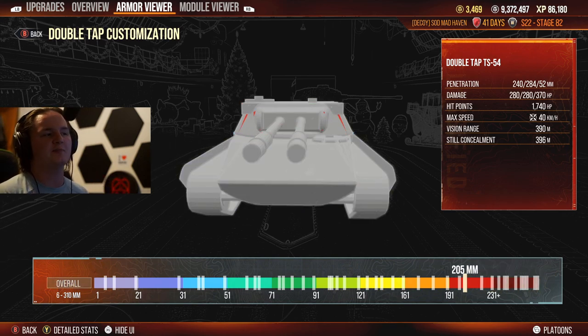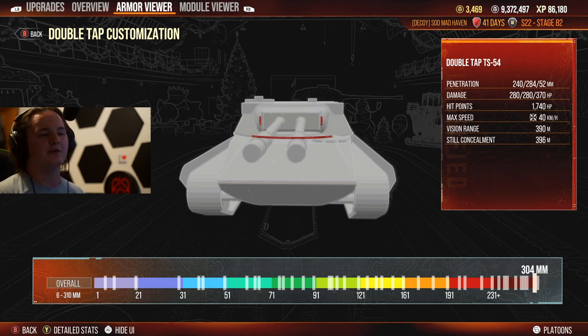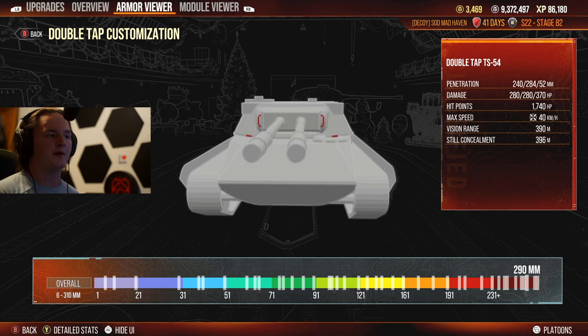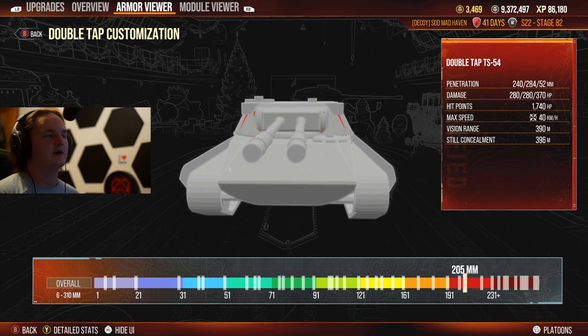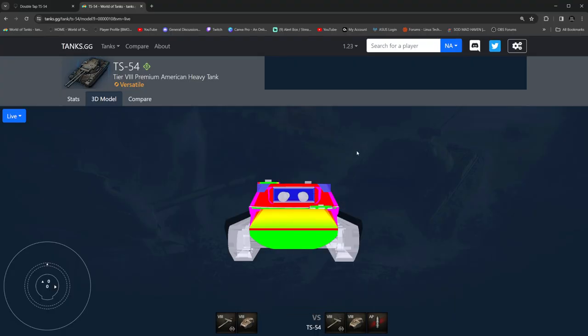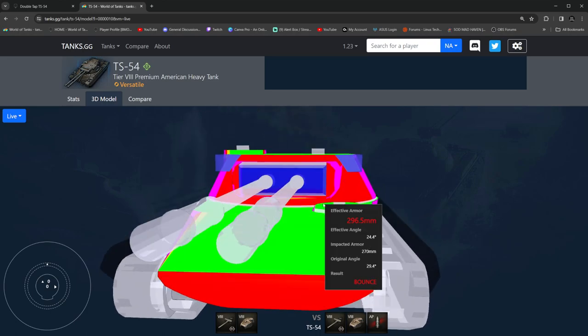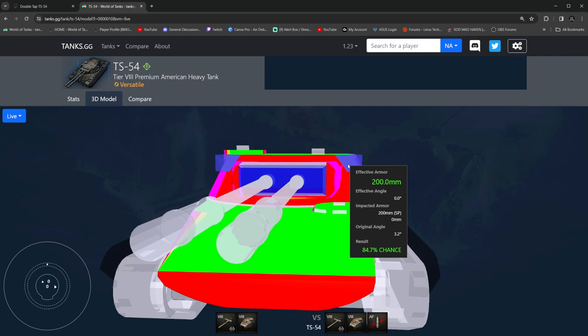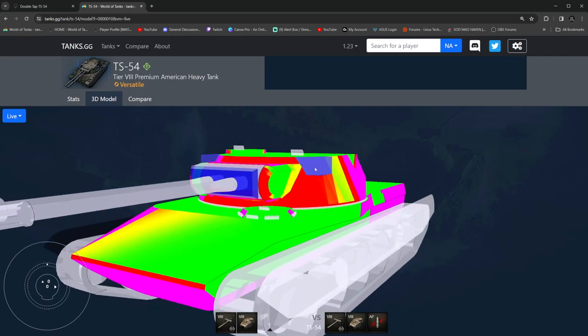Let's come here. Some people may think, oh, that's a really thick gun mantle. Now let's talk about spaced armor and how spaced armor works. Spaced armor, for whatever reason, doesn't auto-ricochet. These 200mm bricks on the side of the tank are weak spots — period. You have 200mm pen, it doesn't matter the angle these are at, you're going to go through them. Coming back over to PC, let's zoom in slightly. 218mm standard pen: 100% chance, 100% chance, 100% chance.